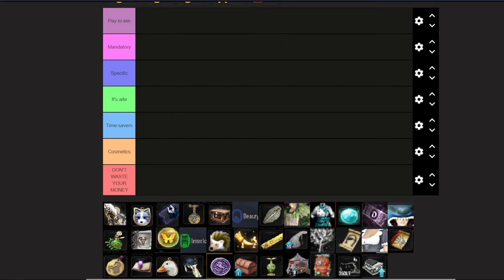Then we have Mandatory. No items are really mandatory — you can play this game completely free to play after you purchase it, so there are no locked zones or skills like in Runescape. But if you were to buy an item, these should be the first things you buy over anything else. Then we have Specific — items tied to specific activities. For example, if you are a PvE-er who just wants to hit mobs, you are probably not interested in a pet that helps you gather. But if you want to do those activities, these items are very good.